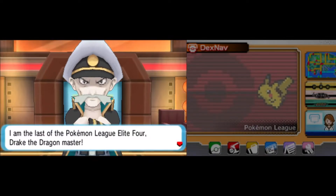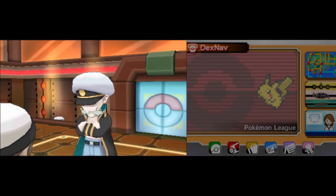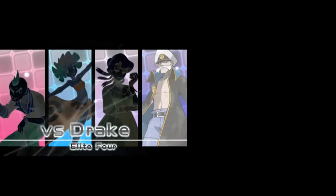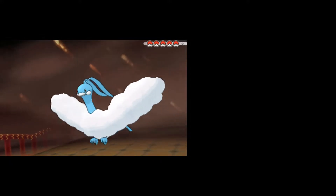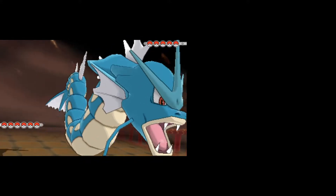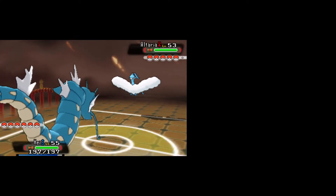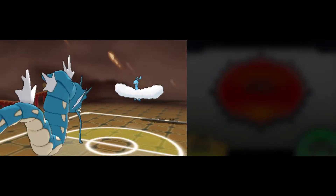He's going to send out Altaria first, and honestly Altaria is working with Aerial Ace, Cotton Guard, Dragon Pulse, and Moon Blast. So not a terrible move set, but also not one that is very well equipped to stop Gyarados from really doing whatever he wants. Also, the 5% miss chance on Ice Fang could be detrimental, so we just have to watch out for that.